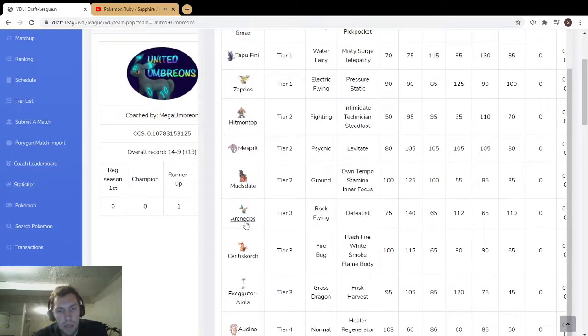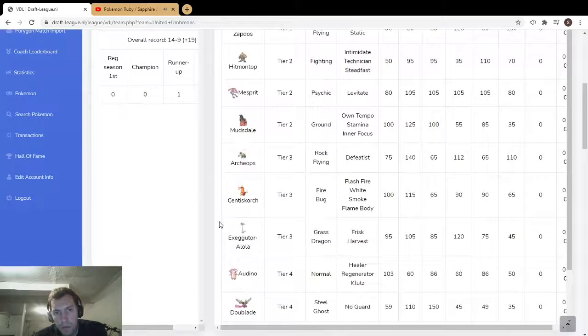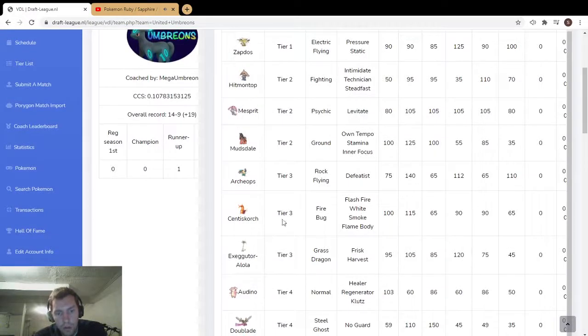Senistorch is nice. Archaeops — I think it gets tailwind, or you can just throw off Rock Slides with 140 attack and 110 speed, super annoying. Alolan Exeggutor as a trick room mode — I know it learns trick room, and Mesprit gets trick room too. You could run Doublade at 35 speed with Eviolite as a real tank. You don't even need Eviolite necessarily — Eviolite's just better in that scenario.